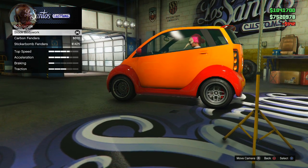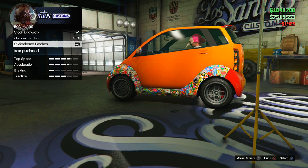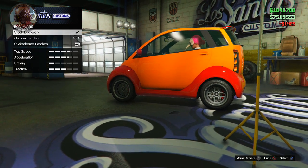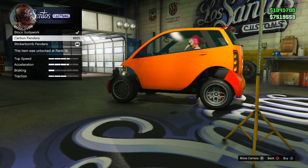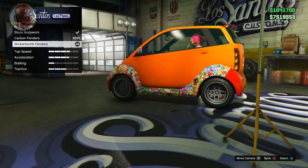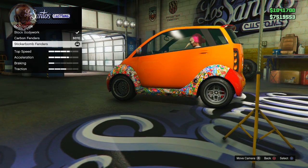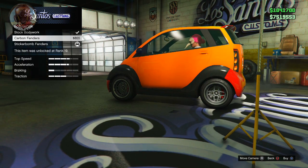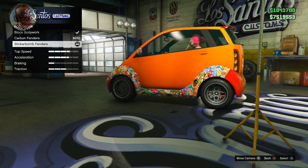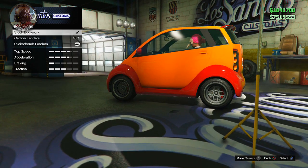So as you can see, on this side paneling here, we have three different options: the stock, the carbon, and the sticker bomb fenders. What you want to do is buy the customization that is not right next to the stock. So right here, two of them are very, very close — that is the stock and the carbon. Basically, what you want to do is buy the sticker bomb and have that one applied to your car — not only checkmarked, but actually applied to your car.